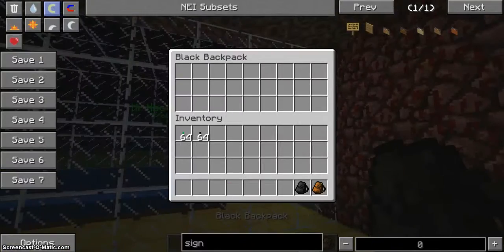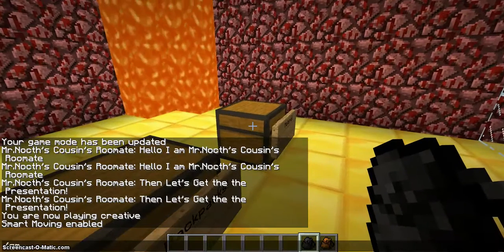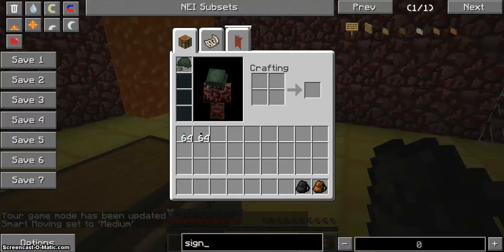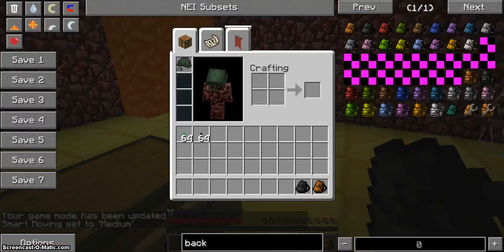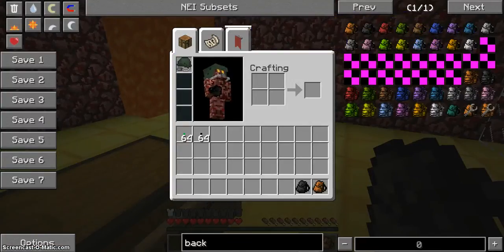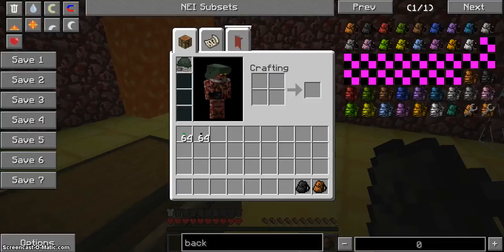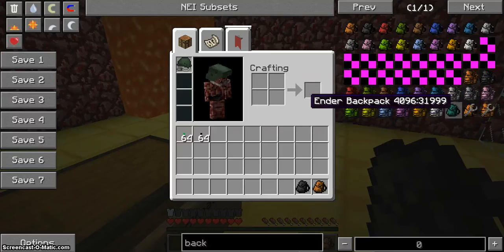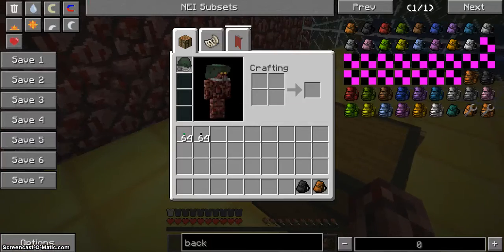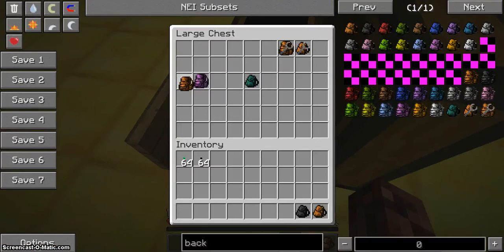You can dye it and it comes in all sorts of different colors. Look how many there are! There are medium backpacks, but I'm only showing the ones with the texture because it just makes more sense.